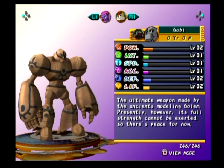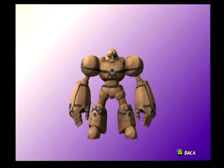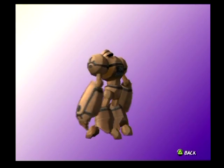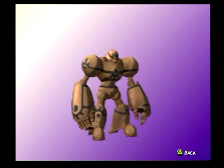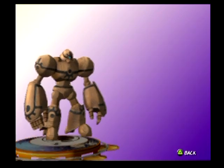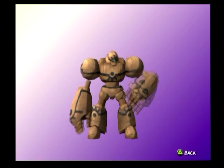Gobi: the ultimate weapon made by the ancients modeling Golem. Presently, however, its full strength cannot be exerted, so there's peace for now. You guys know I love stuff that's part Hengar — they almost always do a good job doing that. Very simple, yet effective. Actually, have we seen any of the animations? I can do them again. They just weren't as memorable as some of the others.